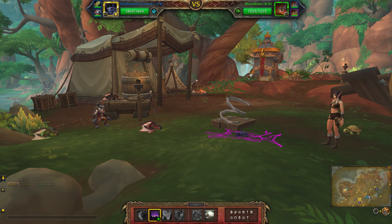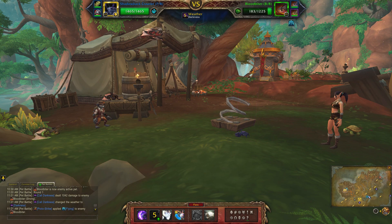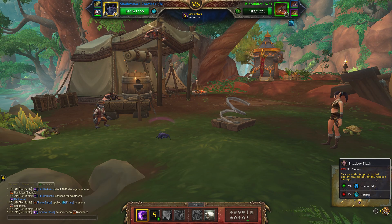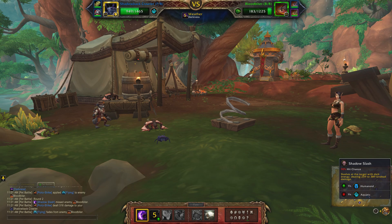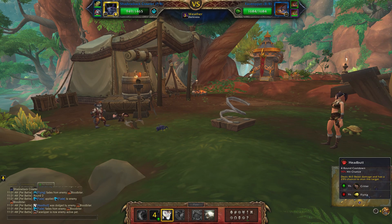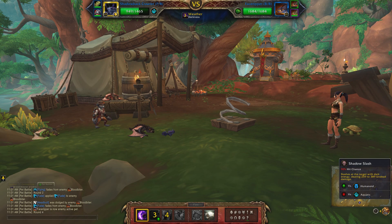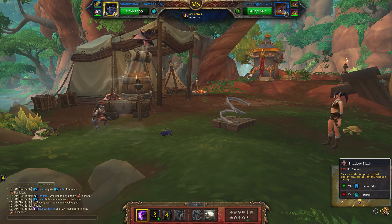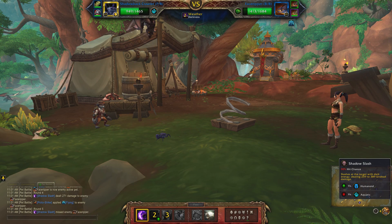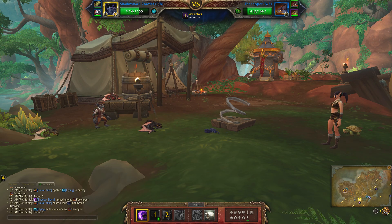To start, I'm going to use Call Darkness, and then Shadow Slash. Here I'm going to Headbutt, then Shadow Slash again. Now I'm just going to wait it out until I can hit Call Darkness again, which is in one more turn.